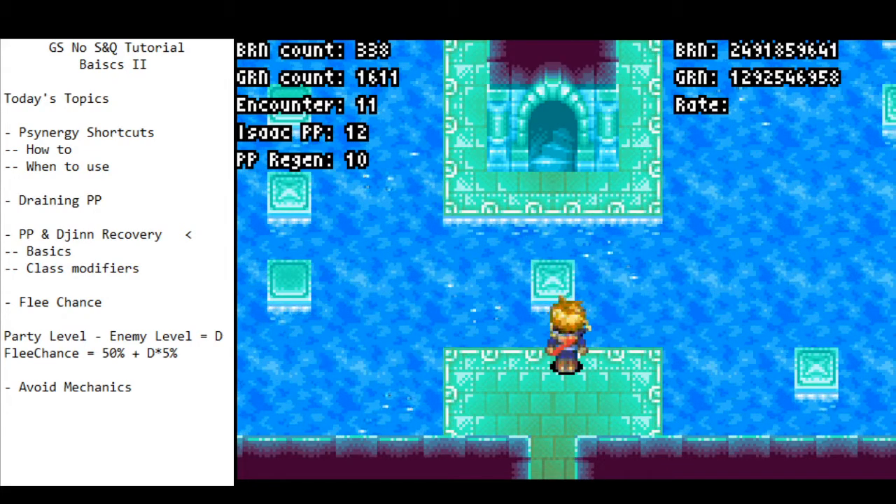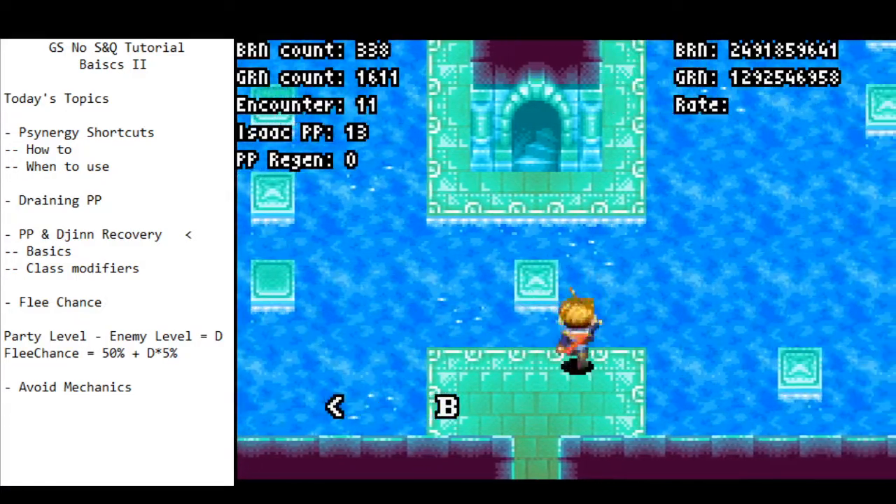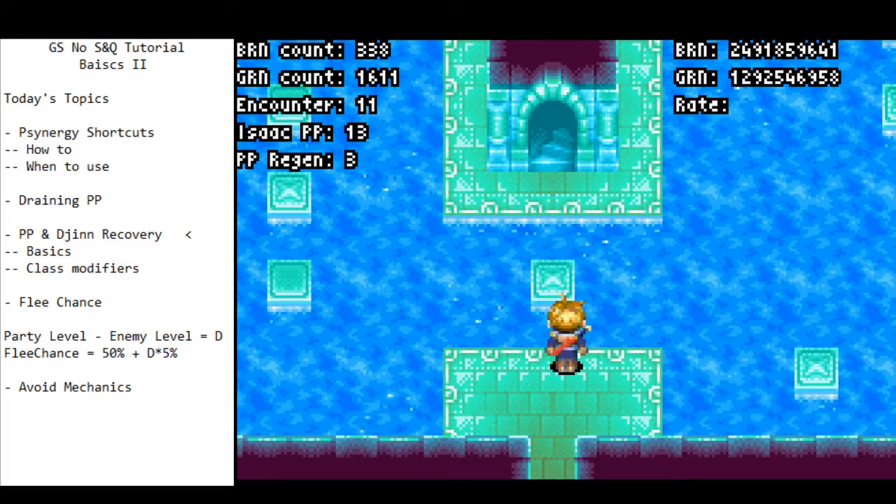PP regen and Djinn recovery continue to accrue in rooms without encounter rates. Knowing where these areas are — where you're not going to get encounters — is quite useful, so you can play it safe, get the Djinn back, and continue summoning.